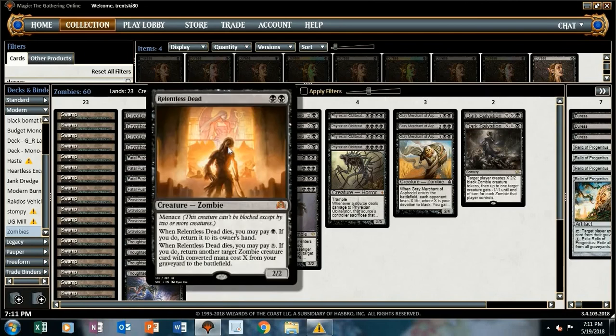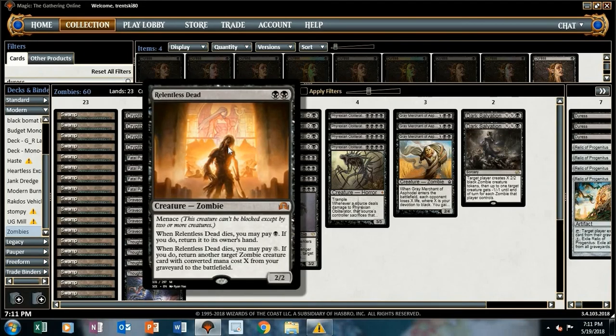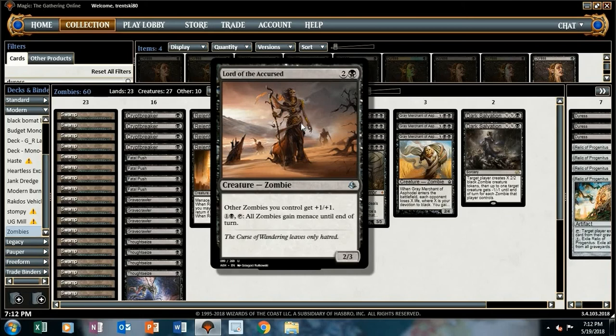We're kind of shy on two-drops. There's just not a lot of good two-drops that I feel like I want to play, other than Relentless Dead — and it's almost like a three-drop as well. So really it's almost like we don't have any two-drops. Relentless Dead is obviously good in a zombie synergy deck, and of course it adds to devotion. Lord of the Accursed is zombie-synergistic but the least devotion-synergistic in the deck, since it's a three-mana permanent that only provides one black devotion.